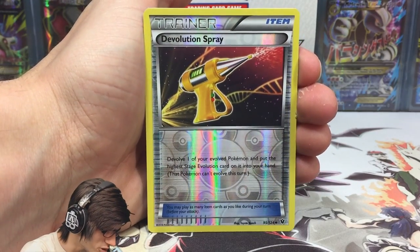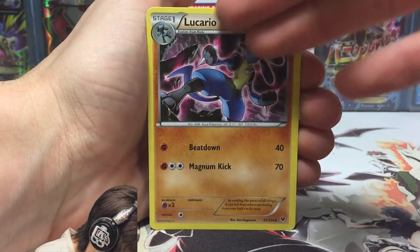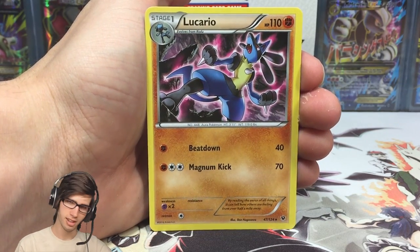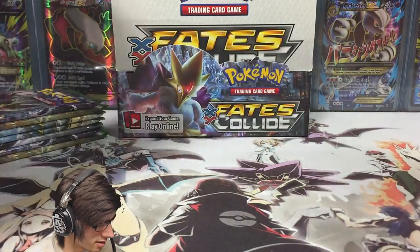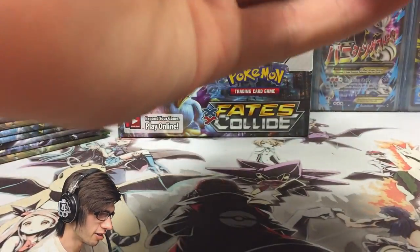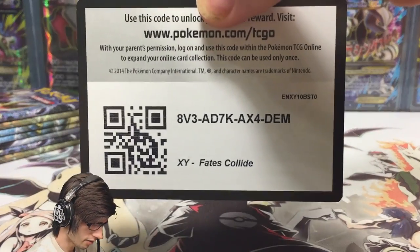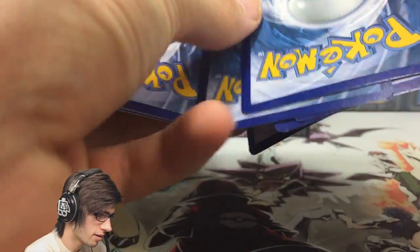Pack one: I've got a Devolution Spray and a Lucario regular rare. I love the pink highlight Lucario has — it's like powering up, super saiyan style, got the whole super saiyan stance. Pretty cool. No first pack magic though, no reverse rare, nothing in that one — just a no-pull pack. Both of these packs have just been a pain to open; sometimes packs just ask to be saved.